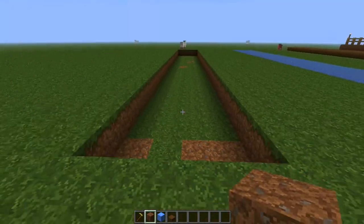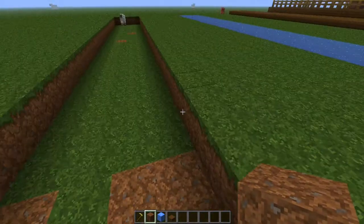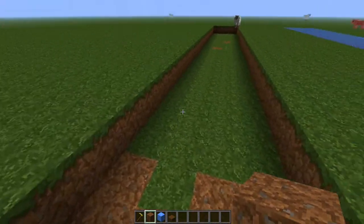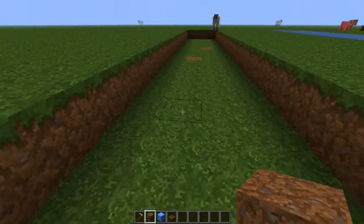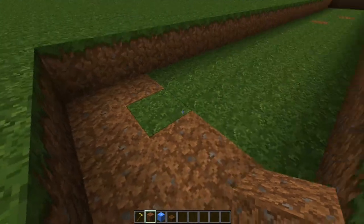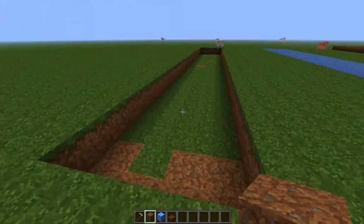That's not by jumping because that's obvious. What you want to do is be digging down one from where you want your path to go. So if you want a path to your house somewhere, you want to dig down one, mainly if it's a long path. There's not really any point if you use a short path.